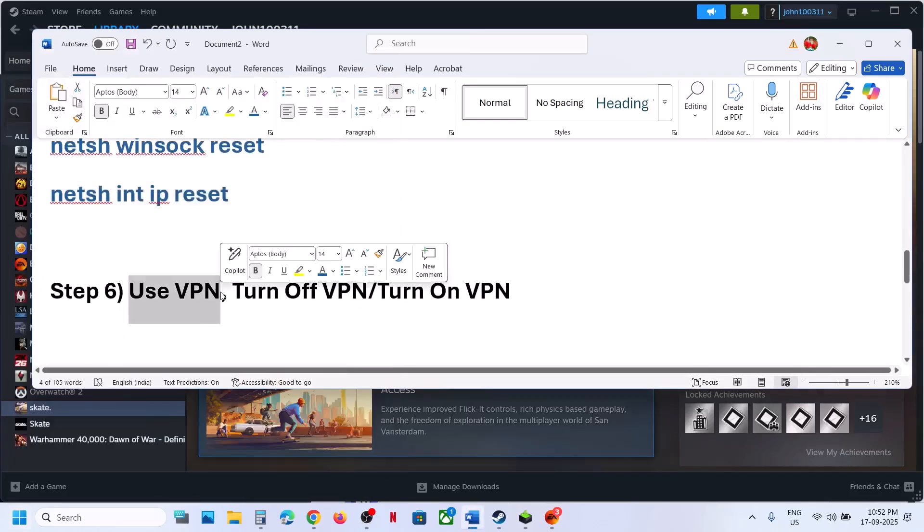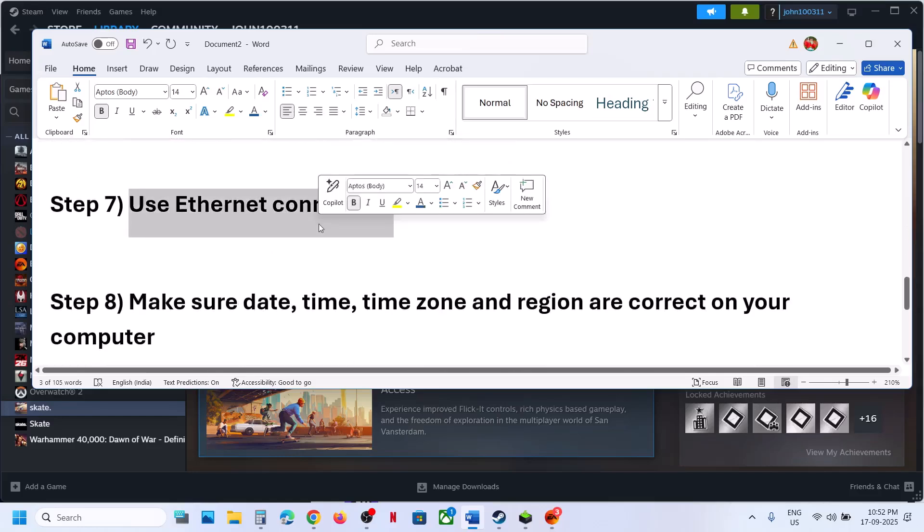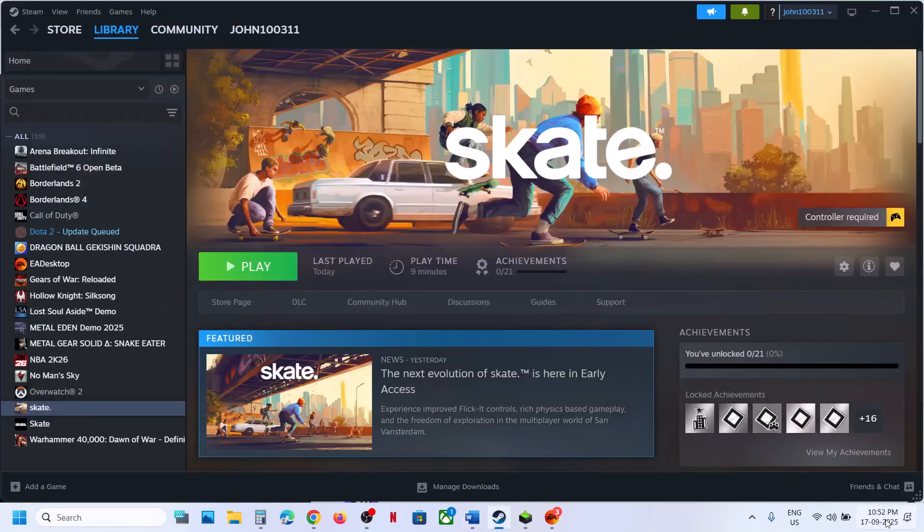After the system restart, check if the issue is resolved. If still not working, if you have a VPN, turn it off and check. If that does not work, close the VPN and check. Next, use an Ethernet connection — if your computer has an Ethernet port and you have a cable, use a wired connection and then check.